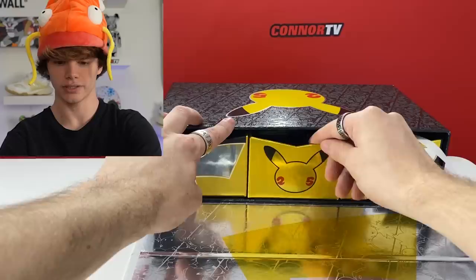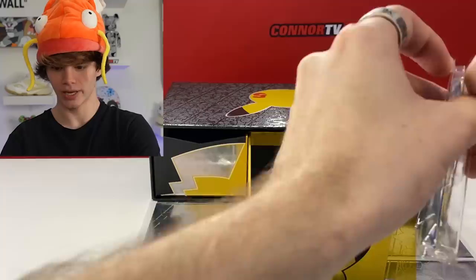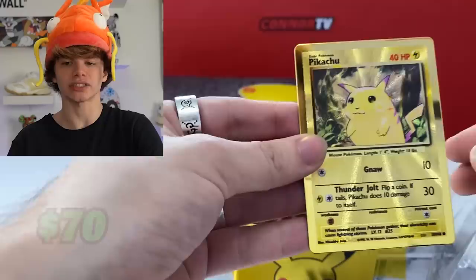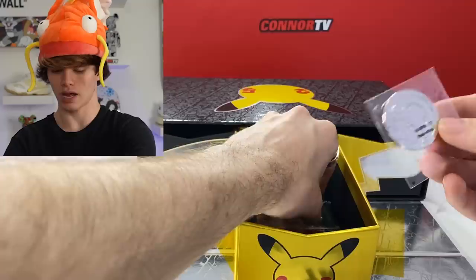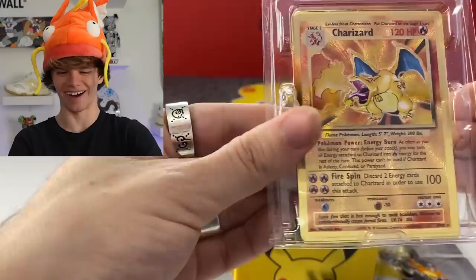Oh my god, check it out - we got this gold yellow Pikachu! Is that like a metal card? We gotta open it. Oh my god, that is so sick. Right off the bat, this card goes for $70 and that's guaranteed in the box. Listen to the material - that's legit. Also inside here we got this metal coin, which is pretty cool. We also have this little Charizard and Pikachu pin - pretty cute even though Charizard looks like he's about to bite off Pikachu's head. But guys, inside here - oh my god, we are pulling out a gold Charizard card!